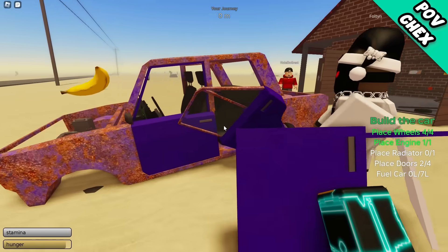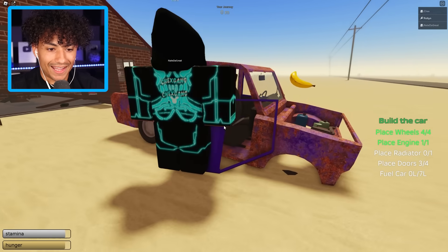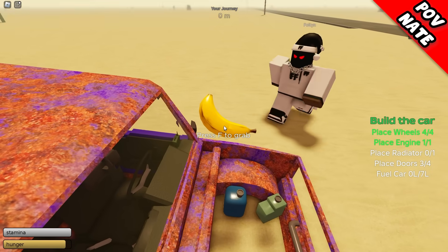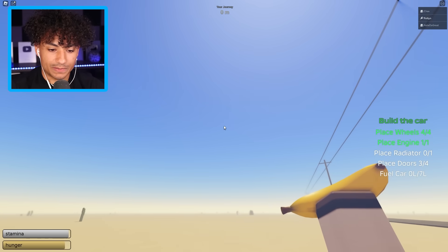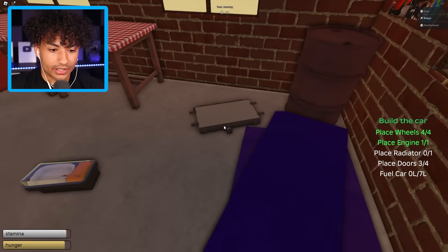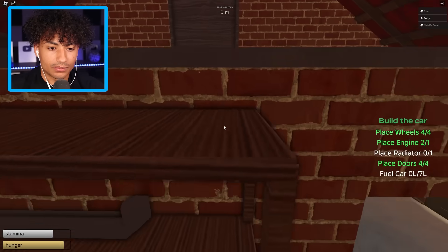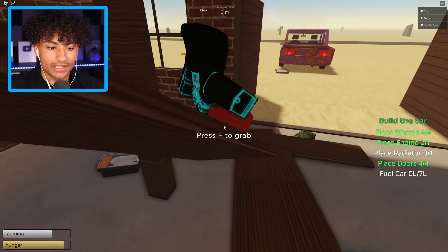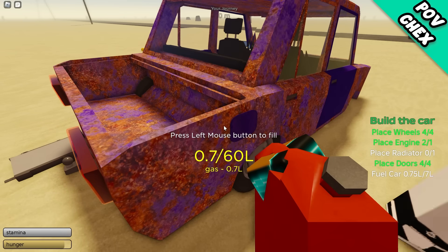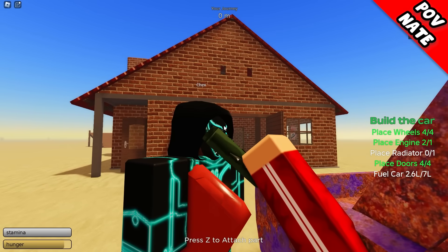Banana engine complete! Now let's place this bad boy right here. That's how you put a door on — that's not how you put a door on. Our car is kind of looking cool, not gonna lie. I don't know how we're gonna run off a banana. Move this banana — we're gonna need that to eat. Place the last door on. Where are we gonna get gas from? I found the gas, let's go! Here's a radiator — that's not a radiator, that's a burger.